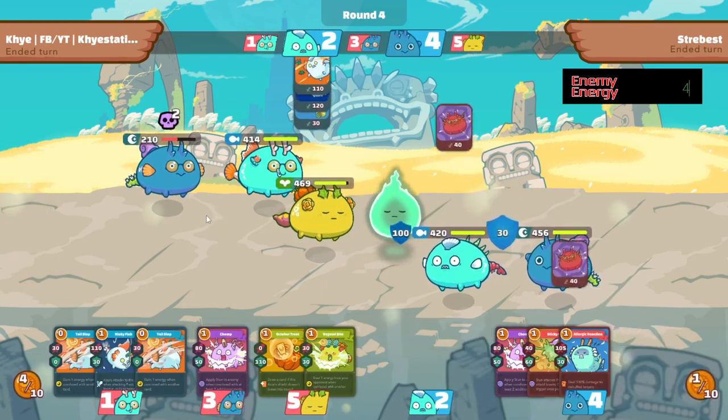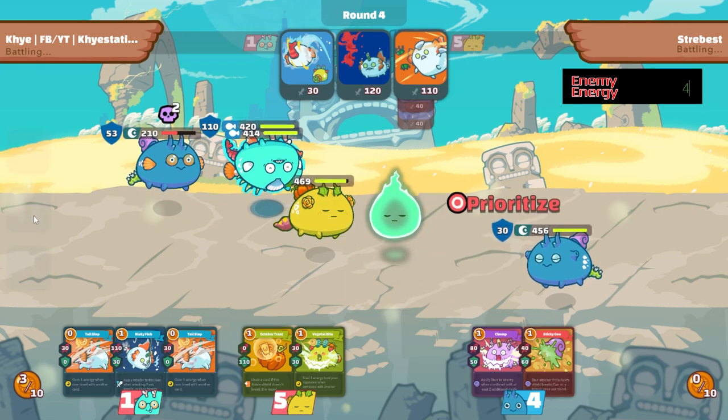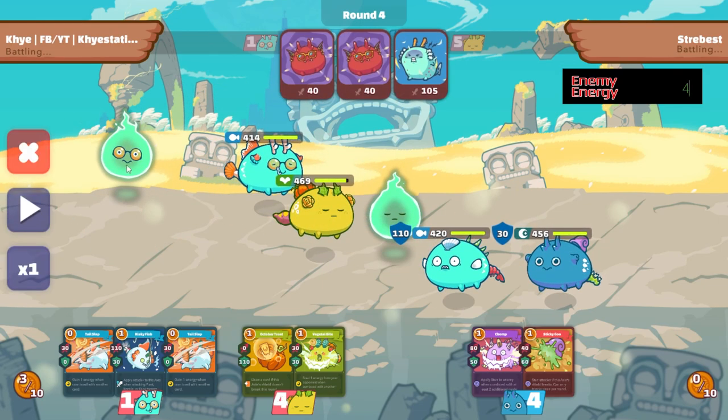He now has 4 energy and I'm guessing he'll try to get rid of our dust terminator. It's round 4 and he's drawn most of his deck, so there's a high chance he has Shrimp this turn. I try to put some shield on my Terminator using Jump for 50 shield, since he might not have a full good combo on his aqua — he hasn't been using a lot of terminator cards. He does draw a good amount of aqua cards this turn, so the 50 shield wasn't enough to defend against it.